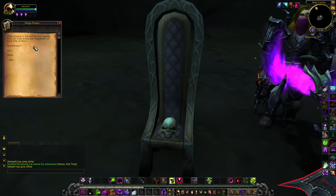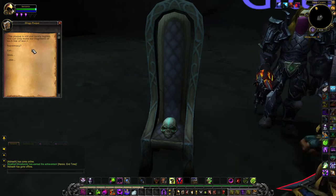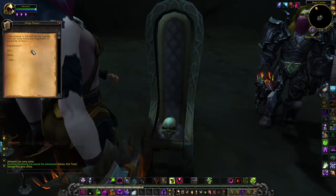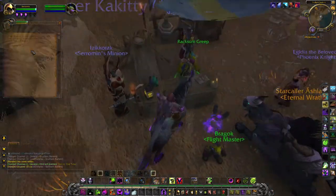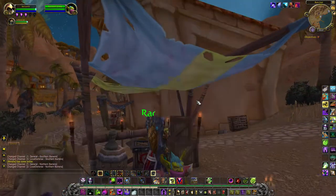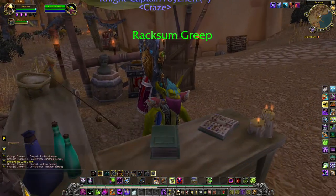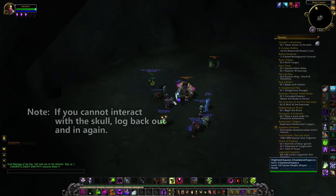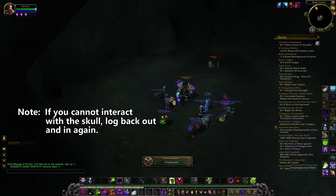The clue reads: "Supremacy. Get. Shirk. Eek." Not the best anagram I've seen, but it figures to: "Rax'ome Greep is the key." Rax'ome Greep is a goblin in Ratchet who wears a Shadow Weave Mask — thus is why we have the mask. But with the mask, clicking the skull in Deep Holm gives us the clue: "Where the Shaded Delegate may appear."